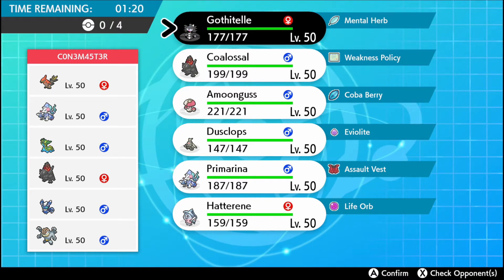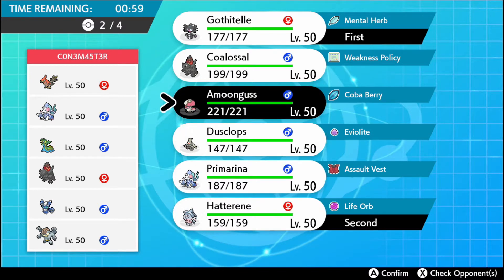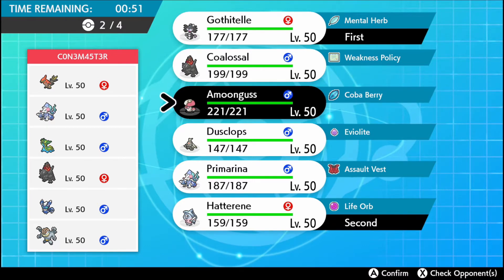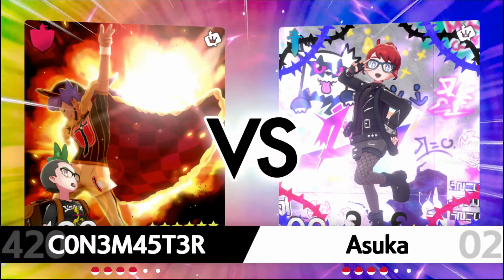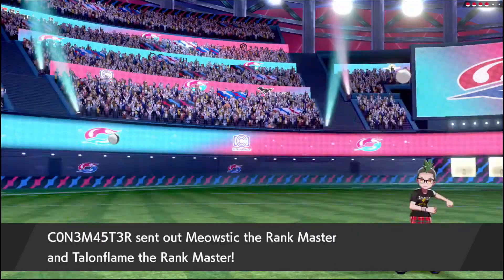Now we have an opposing Colossal team, with a Gastrodon to stop other Colossals — along with a Machamp, Meowstic, and Talonflame. Let's lead Goth Hat. Amoonguss seems pretty good here, and I'm tempted to bring Dusclops, but I think Primarina is probably best here. So three games, no Dusclops. Let's see what the opponent has. It's Meowstic and Talonflame.